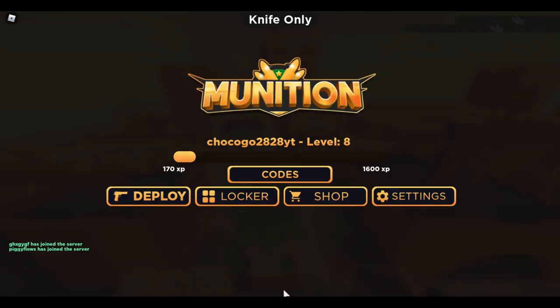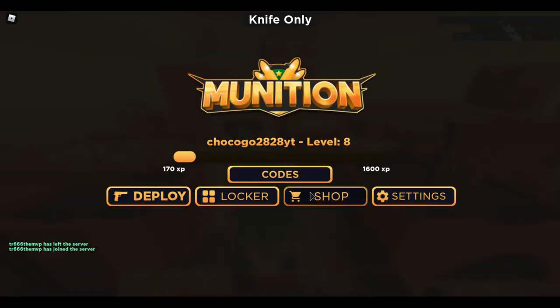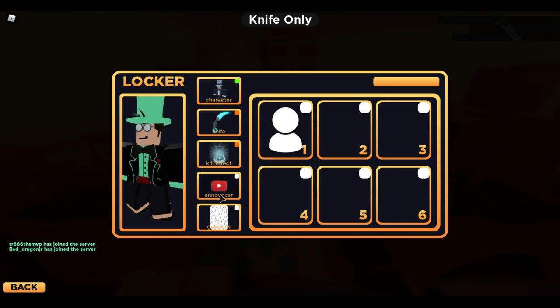From what I saw on the description page, the starter pack includes a skin, announcer, kill effect, 2500 coins, and a weapon skin. Also, if you want to get it and it doesn't show up, go to the store and buy it — you can still get it and you'll still get the rewards.